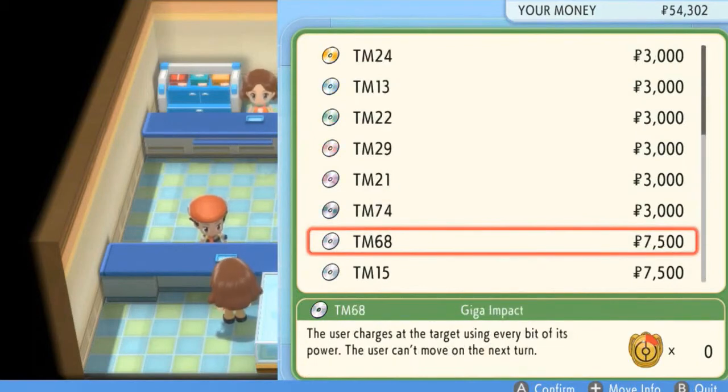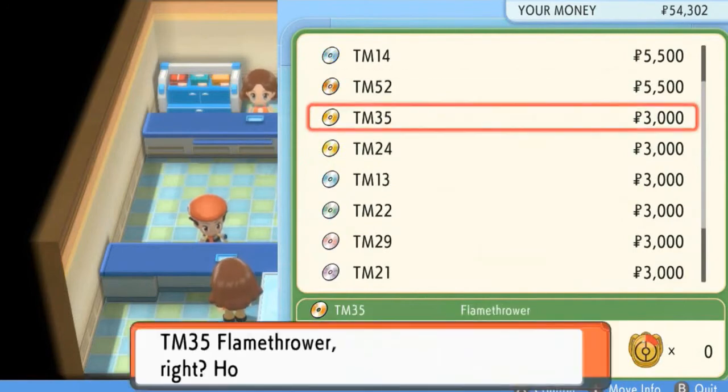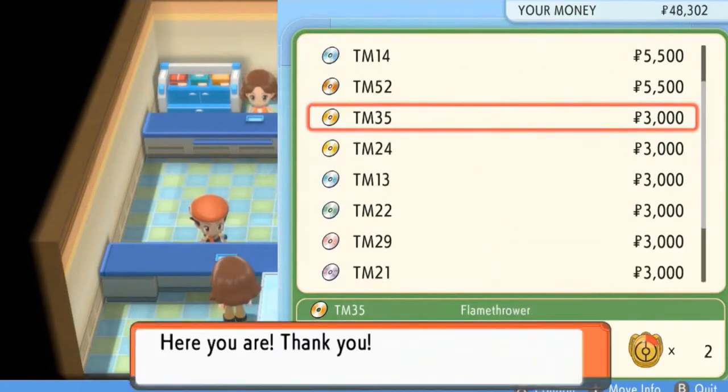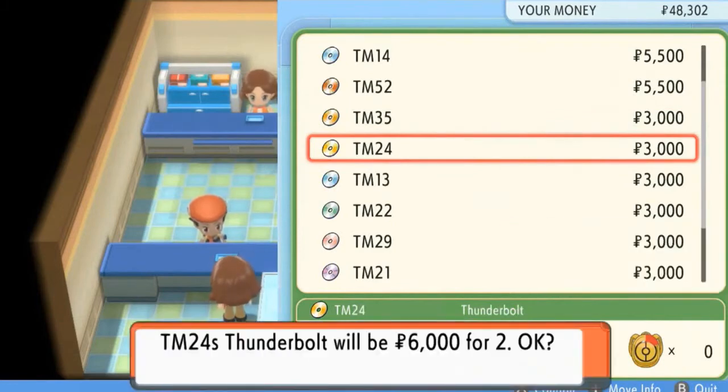And then the more destructive moves, like TM68 Giga Impact and TM15 Hyper Beam. So what we're going to do, guys, is we're going to buy quite a few of these things, because we kind of need to stock up on a lot of moves and whatnot.